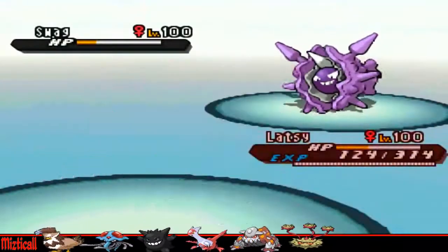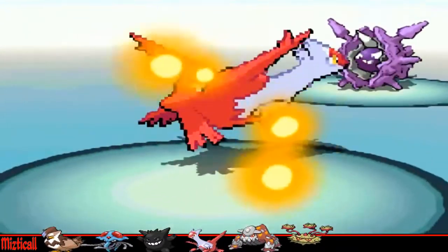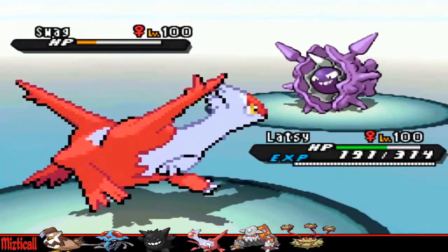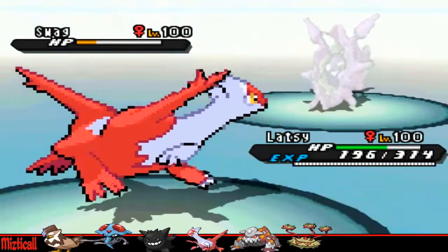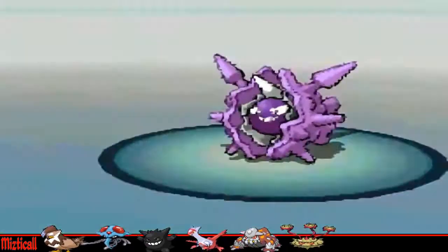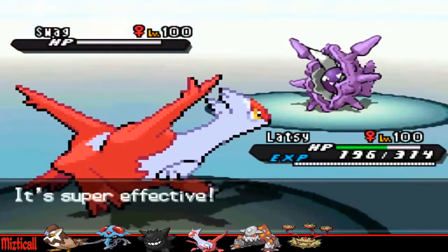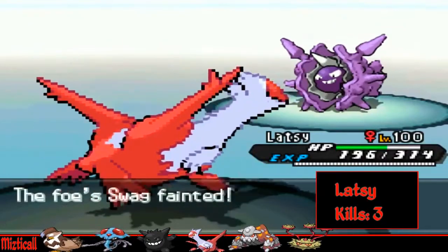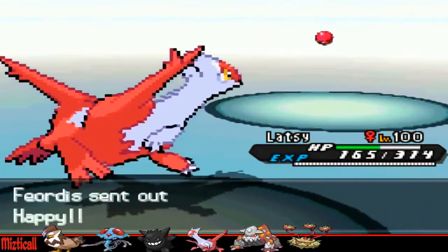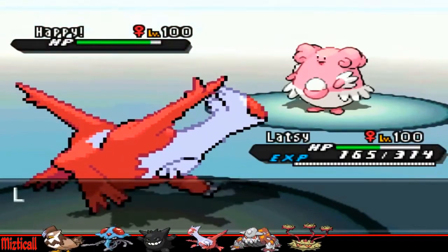He brings in his Cloyster. I was confident I could live an Ice Shard, just looking at how little the earlier one did to my Staraptor, so I decided to stay in and go for Recover — that works out perfectly, because now I can get loads of HP back and he can't kill me with Ice Shard. So I'm just going to go straight for Thunderbolt; he doesn't go for Ice Shard again, I guess he wanted to go for Rapid Spin, but that doesn't work out — I easily kill that Cloyster.